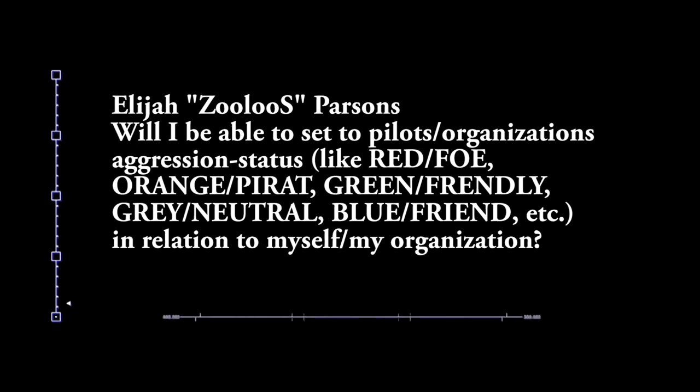Next question comes from Elijah Zou Luce Parsons, who asks: will I be able to set a pilot's organization's aggression status — like red/foe, orange/pirate, green/friendly, gray/neutral, blue/friend — in relation to myself and my organization? The game tracks all the relationships between organizations, either the game-defined NPC ones or the player ones, and tracks whether you're friendly or not friendly. All of that will translate into when you're flying around on your radar — friendlies will be green and the hostile will be red. So the status of relationships between organizations, whether NPC or player, is mapped to friendly, not friendly, neutral — and that maps to colors in your HUD.